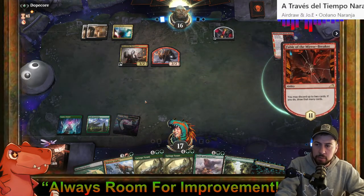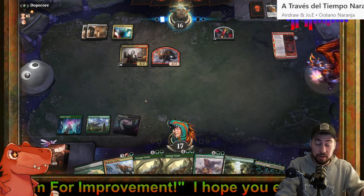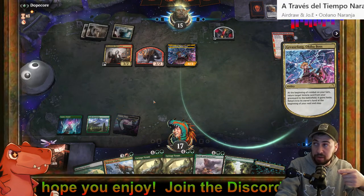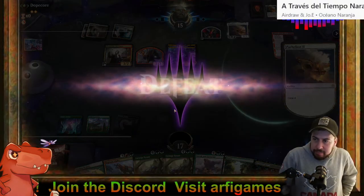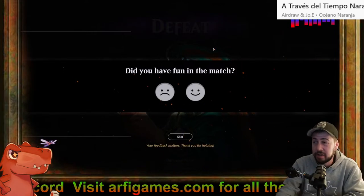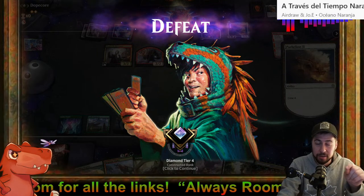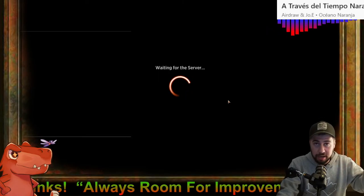I might continue to skip over playing a Forest-type land and when I'm able to play Castle Garenbrig I don't have a Forest-type land out yet — just getting it down. And getting dead with Parhelion II? No, that's not happening. Sometimes you bring in eight things and you don't see one of them by quite a few turns in — a quarter of the way through the deck potentially. That's just how she goes.